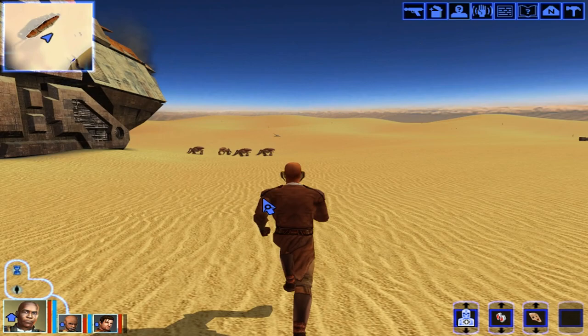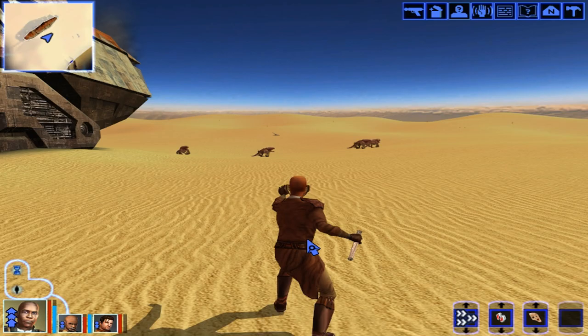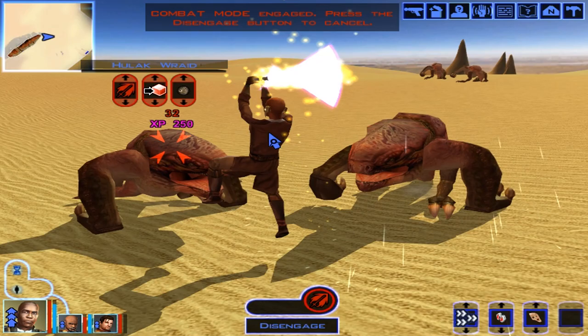Please note a few things: they might spawn on the other side of the map. Also, if you're on the Tatooine story, you might run into the Sand People and other dangers. So that's just a warning.